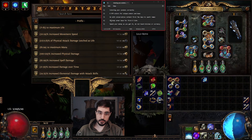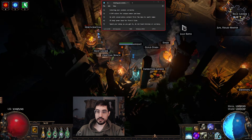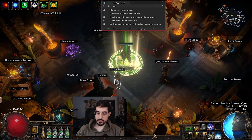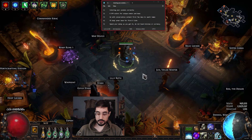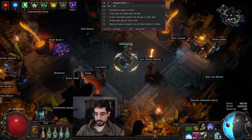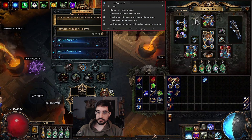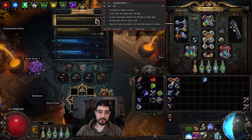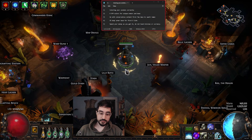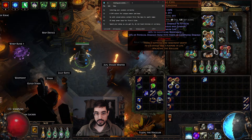Tip number four: use an energy shield body armor for your first six-link. You are not going to start with a Lightning Coil — that's not in consideration for quite a while. I recommend buying a six-link that gives you energy shield, because our energy shield is our mana, so we need enough to run our Wrath aura. In the later stages, Lightning Coil gives no energy shield, but by then it's not a concern. Right at the beginning, energy shield bases also very easily hold blue sockets, which is what we want — so this just makes the first few days very simple.